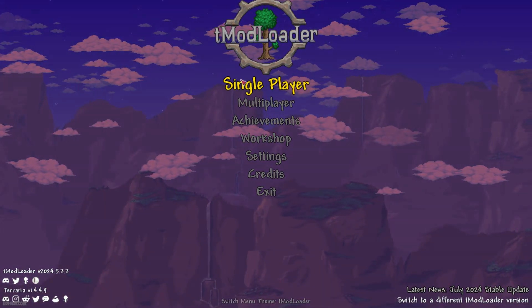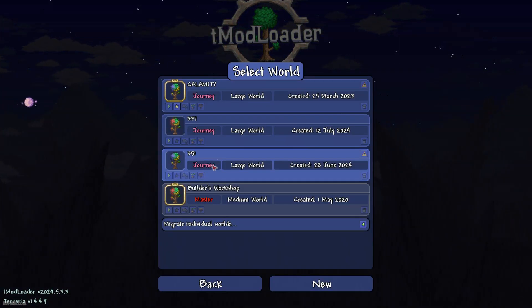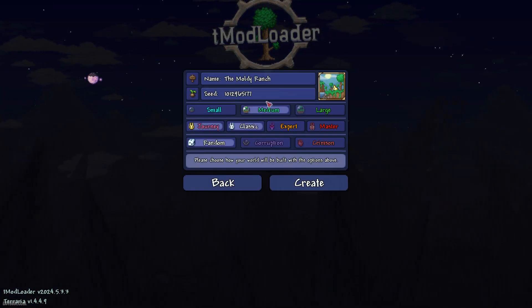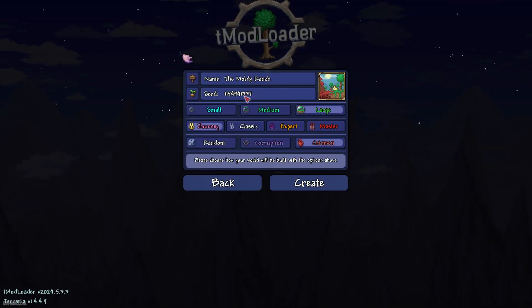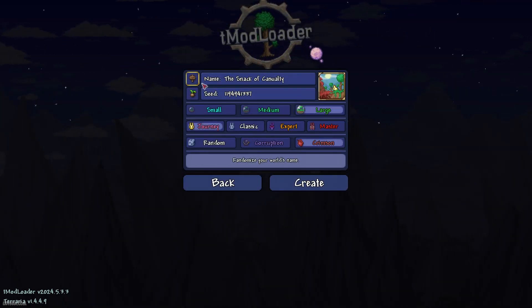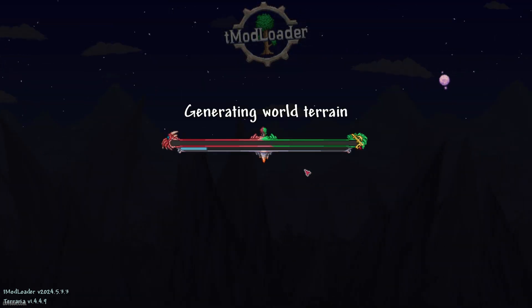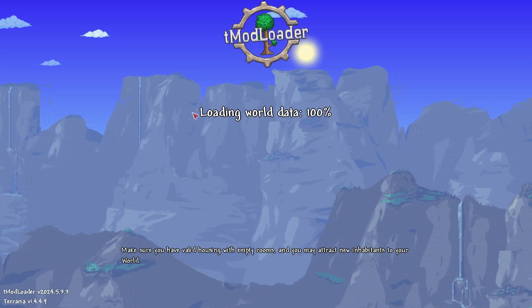Let's get started. Step number one: copy the seed, which you can find in the description section below. Create a new world. Paste and submit these numbers. Any type of world name — why not this? Then, large crimson, any game mode. Create. Then enter the world.